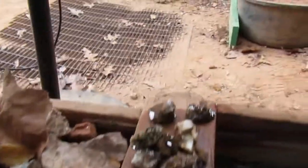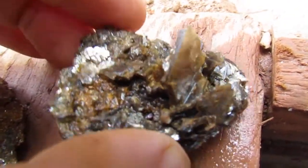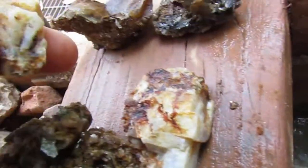Hey, John here. I'm at the Emerald Hollow Mines Sluice Wave once again, and I went through two buckets and found some fantastic stuff. Let me share it with you. I found loads of mica and muscovite. Here's some of the quartz — see it's been heavily stained and has mica attached to it. Here's some more of the mica and muscovite. I got some albite crystals too, from close to the pegmatite.